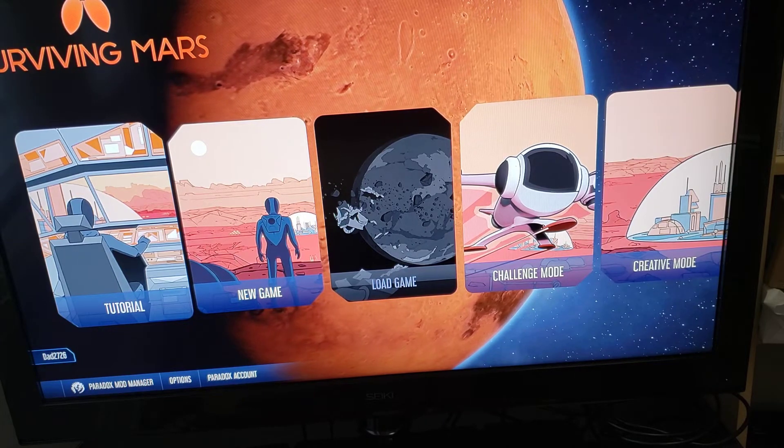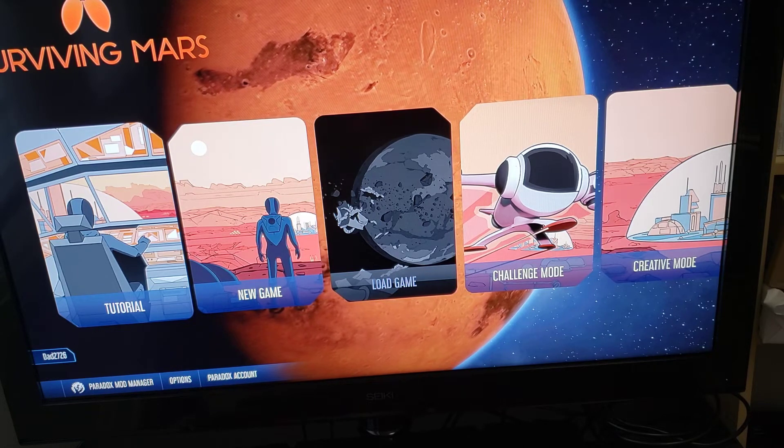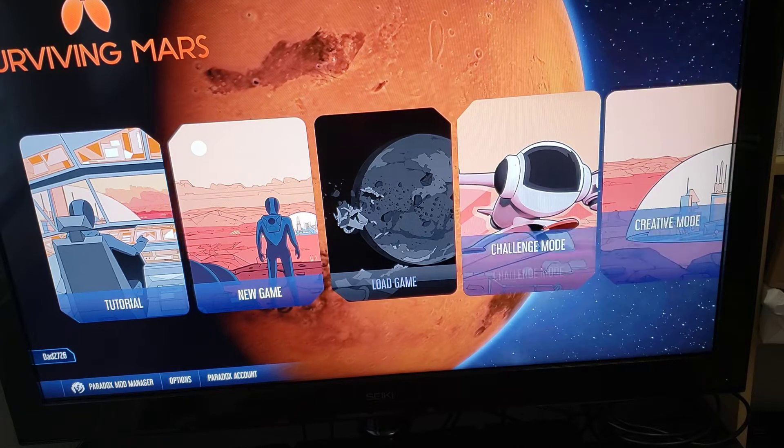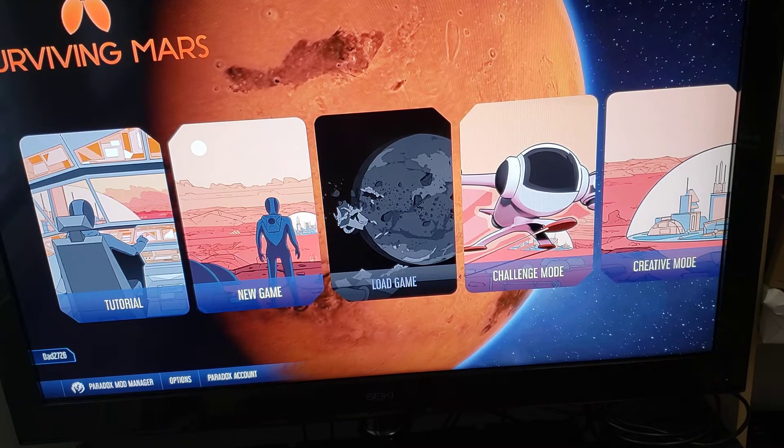First of all, sign into your account. Then, launch Surviving Mars. Then, simply go to Paradox Mod Manager.